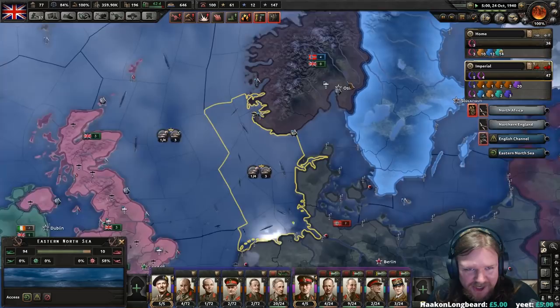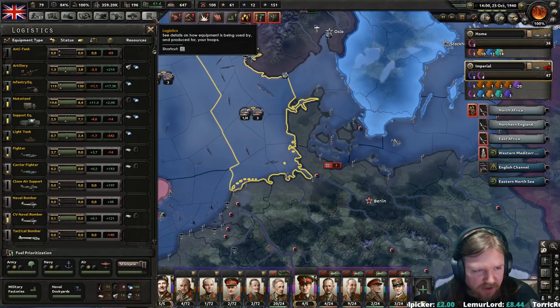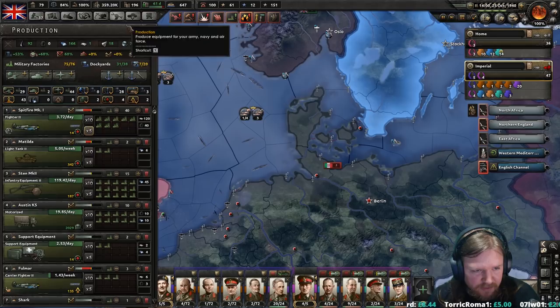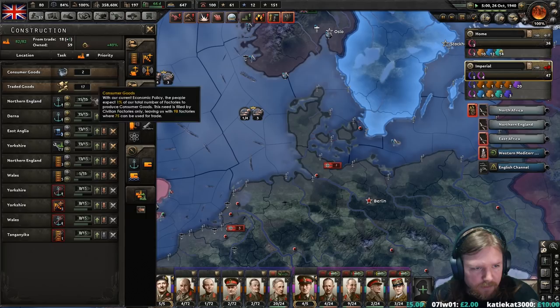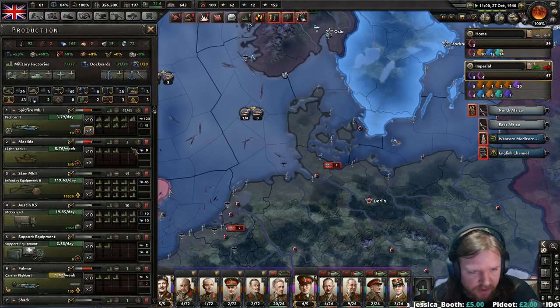Alright, new production — what do we want? We actually still have a shortage of light tanks. Let's continue building some more light tanks. After that I think I'm going to go and get some more fighters. We've almost actually made up the deficit in fighters. Sweet — give me another 5 factories of that, and then 2 more in tanks. That's going to be the 7 new ones covered. Cool.